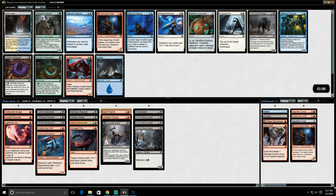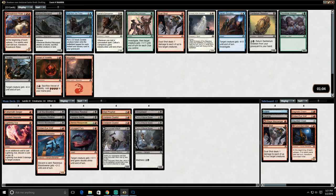Voldarian Duelist on the next pick isn't even close. I don't like Vessel of Malignity, especially in this deck. Obsessive Skinner is awesome but obviously not our colors. We don't want Convicted Killer, I don't like Explosive Apparatus, and we'd never play Under the Floorboards. So let's take Voldarian Duelist.